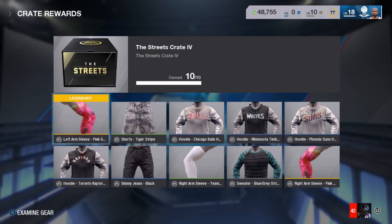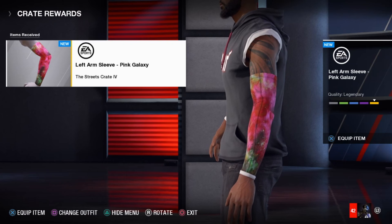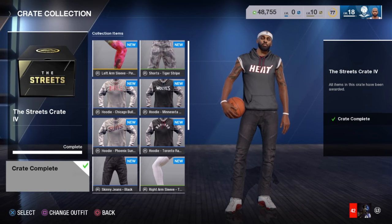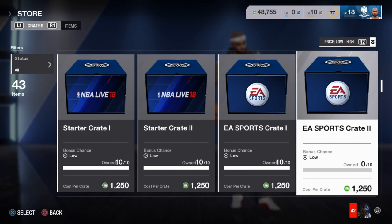Now that we have all the items from this crate, when I started I had about 60-something k points. Now I have all items — both arm sleeves — and I'm calling them legendary joints. In the previous pack it opened up it had two items in one box. I don't know if that was a glitch or whatever, but it actually made me open up until the crate was complete so it didn't give me two.